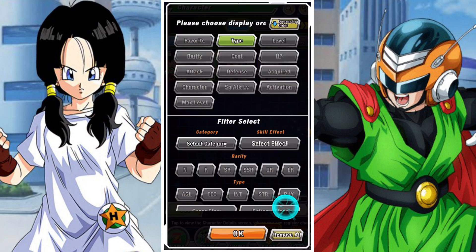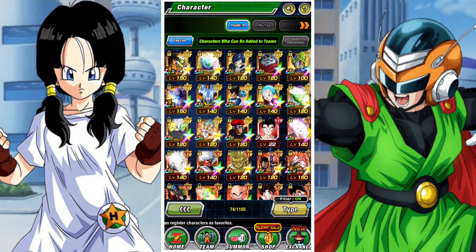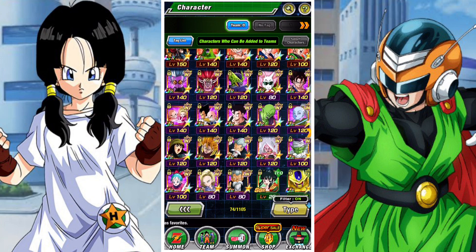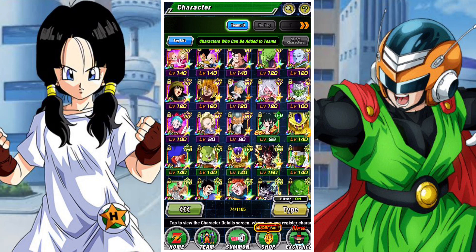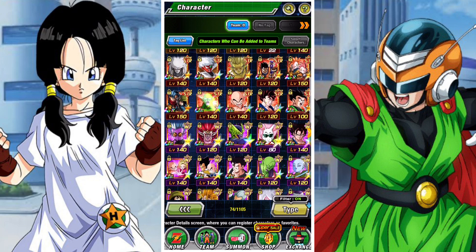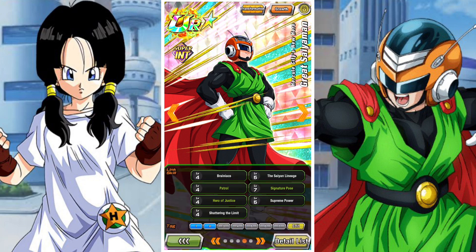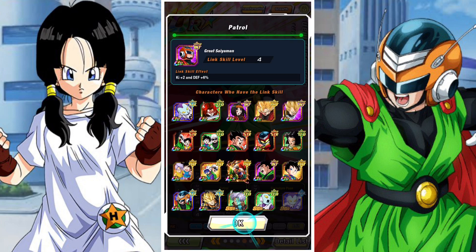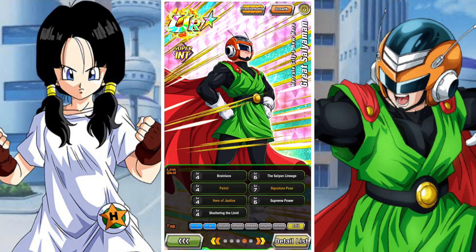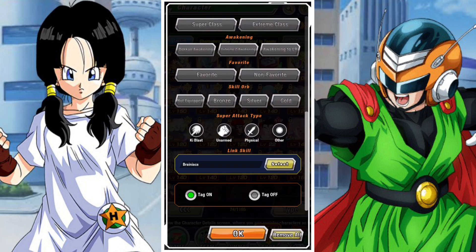In terms of linking partners, the main things to be aware of are key links — he's got a ton of them: Shattering the Limit, Shocking Speed, Signature Pose, and Patrol are key links, with Patrol and Signature Pose being most notable since they're very much on the same team. A lot of Defenders of Justice units will have them. The INT Transforming Great Saiyaman works great with him — they both have the same name, but because this one starts out as Teen Gohan, you can actually link them together and make them work really, really well, which is quite a big bonus.